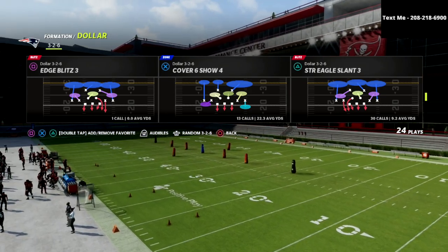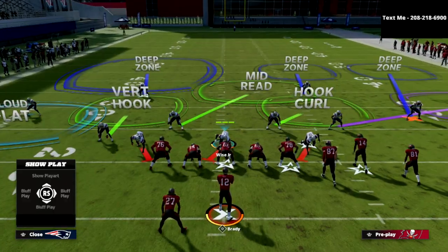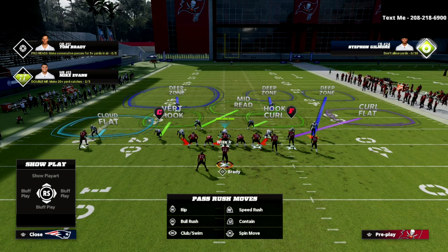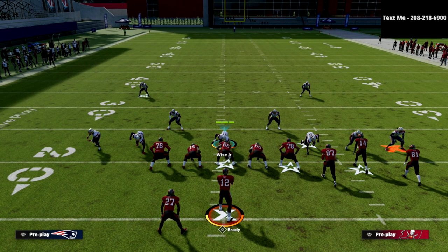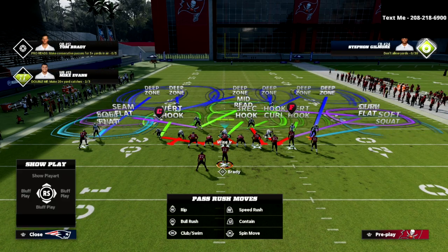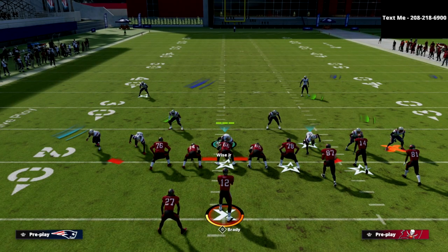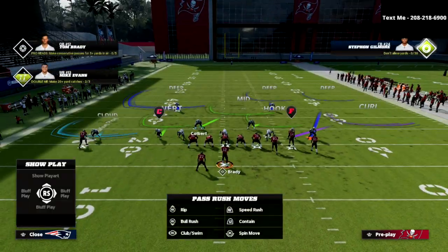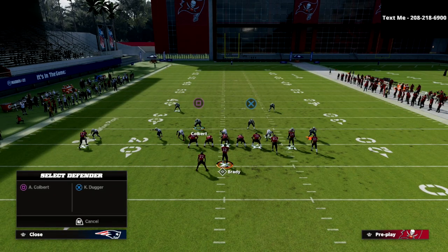Here is how I like to run the cover six show four out of the dollar 326 to shut down the gun bunch meta. I personally almost always press coverage, because it disguises everything. The next and most important thing for your pass rush out of this formation is to crash your defensive line up — that is a very important adjustment.